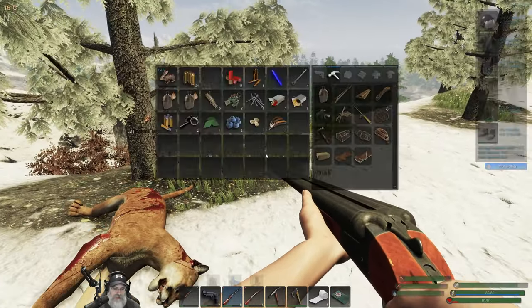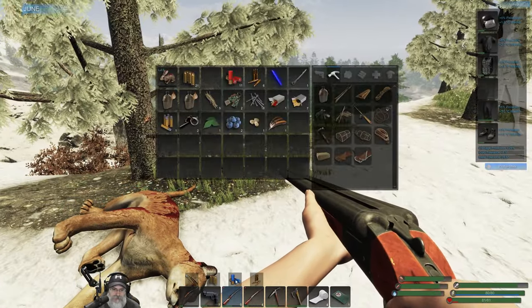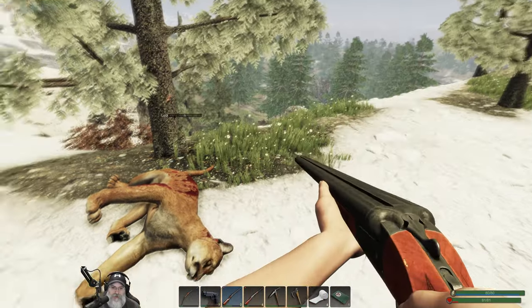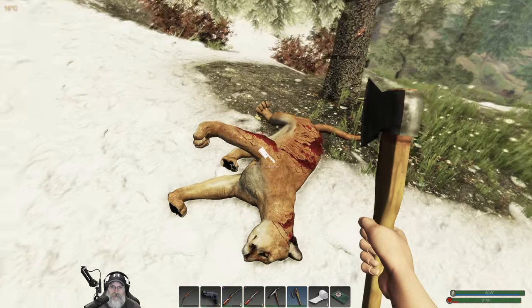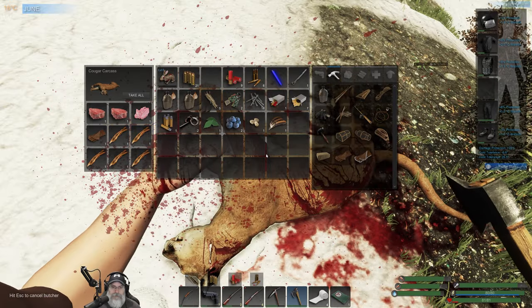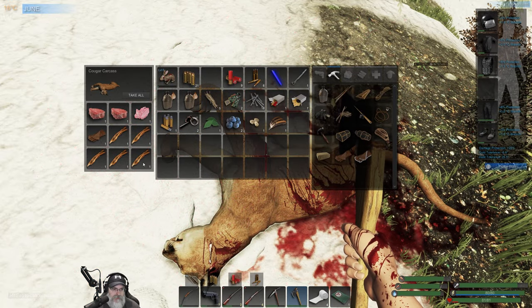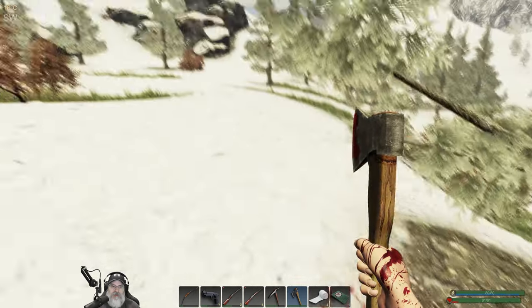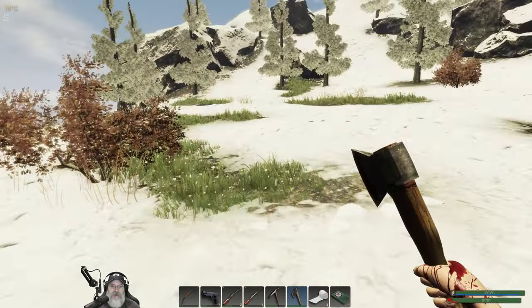There we go, we got it. Well, probably the moose is the most dangerous animal in the game, but this guy has got to be right up there. Let's see what we get — a nice full inventory including five sinew. We will take that. Very nice.